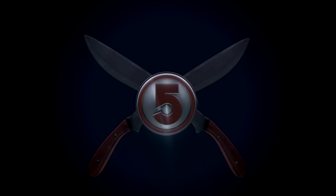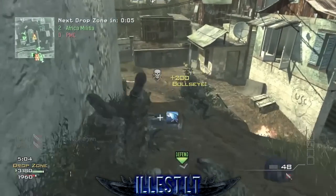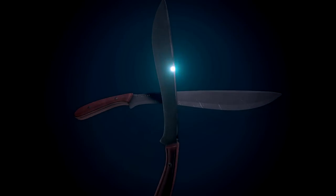Kicking us off this week, at the number 5 spot we've got Aillist LT, playing some Drop Zone on Mission, Modern Warfare 3. Heading down the hill he's going to find a ton of snipers, taking them all head on, picks up the quad throwing knife feed before getting sprayed down by that Barret.